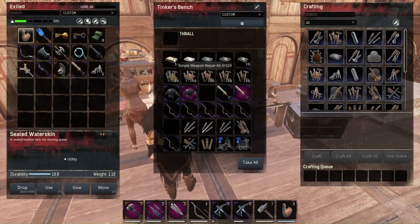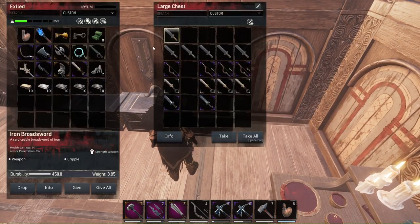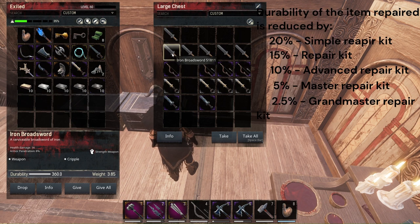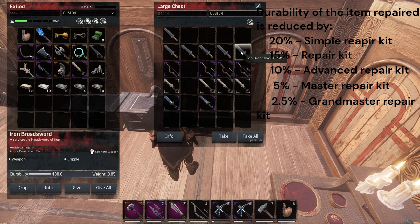I already prepared some repair kits here and did some extended testing on some weapons. This iron broadsword has 450 durability. With the simple weapon repair kit, this reduced the durability of the iron broadsword by 20 percent. The weapon repair kit reduces it further, the advanced weapon repair kit to 10 percent, the master repair kit to 5 percent, and the grandmaster weapon repair kit to 2.5 percent.